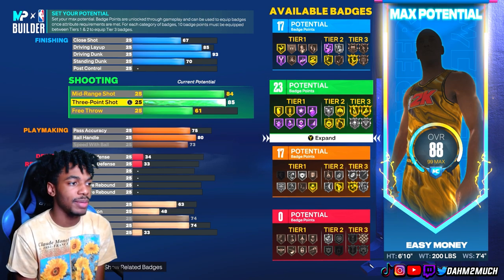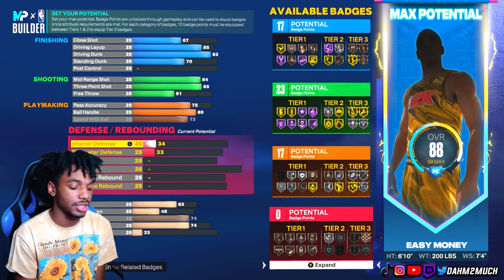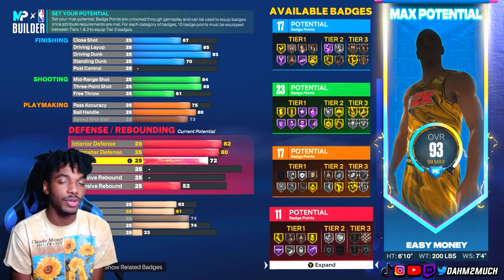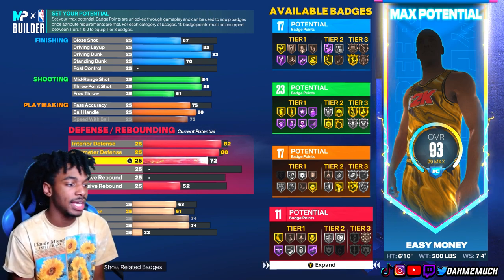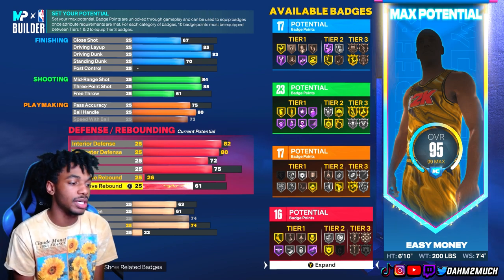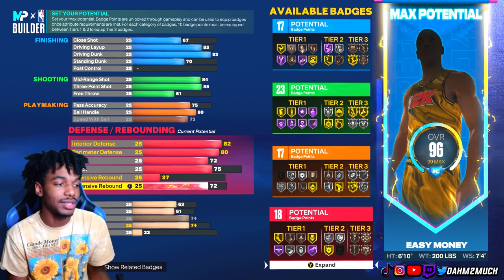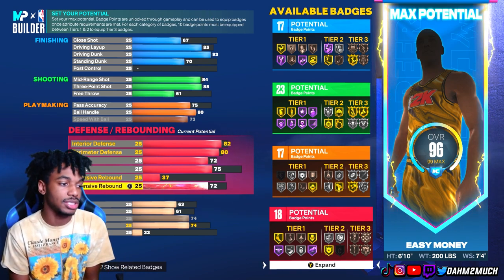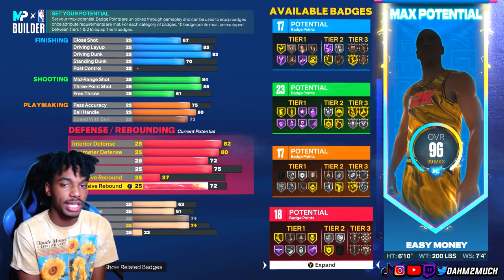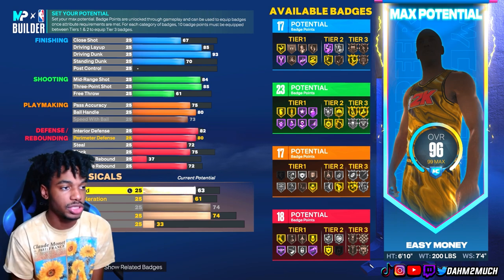Now for defense — you might think this build is purely offensive since it's 6'10 with elite contact dunks, great shooting, and good ball handling, but no. We're taking interior defense to 82, perimeter defense to 80, steal to 72 — a bit low but very decent for a big build — and block to 75, unlocking gold chase down artist. Rebounding will be fairly low, but this isn't really a build you run at power forward or center in a Rec setting. In the park as a three, rebounds aren't as critical, so 72 rebound will get you along the way.